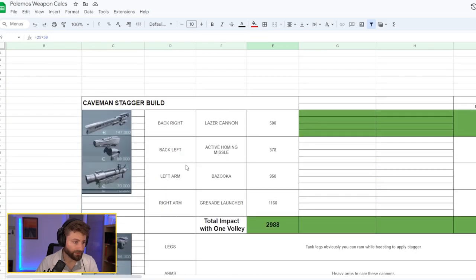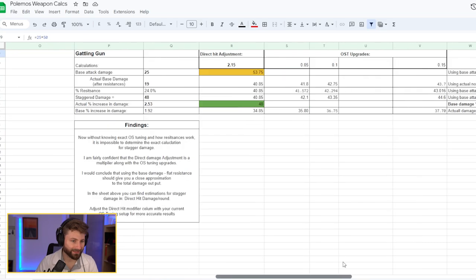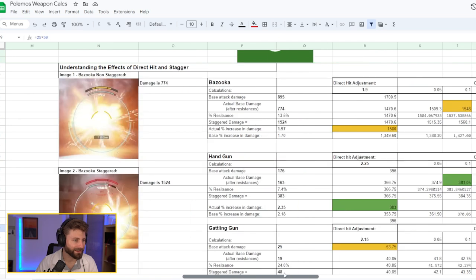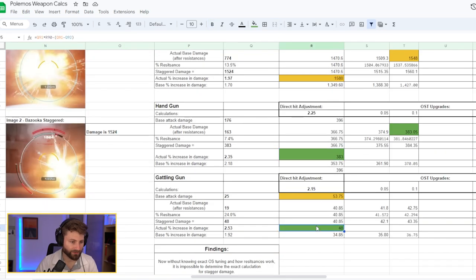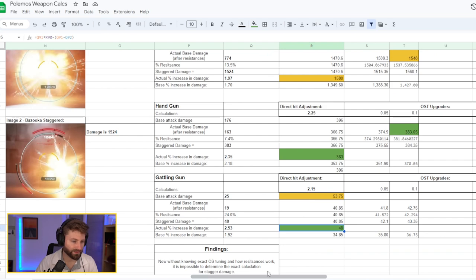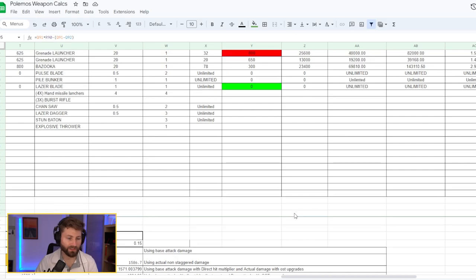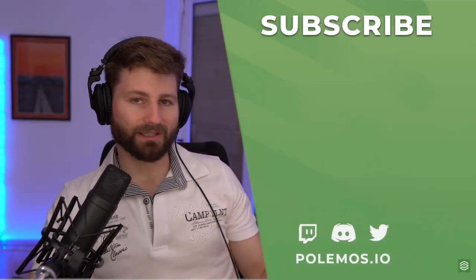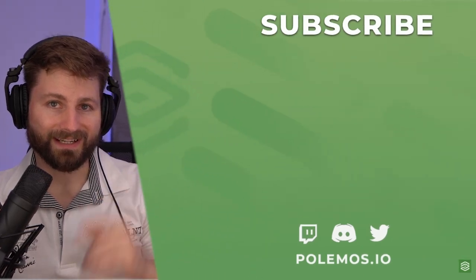There are notes at the bottom explaining how I arrived at calculations like cumulative vs. base impact — I'm still working out exact specifics. My stagger build is in there too; I'll test it on the juggernaut boss. I also documented how I calculated the direct hit multiplier. I'm really excited to get into the game, and I'm grateful to be here. If you liked this video, give it a like — see you next time!